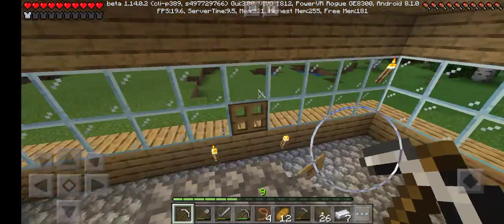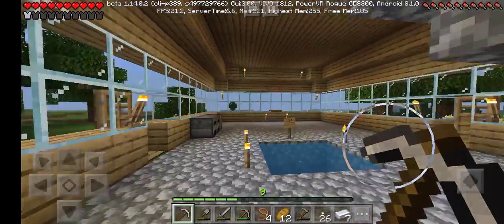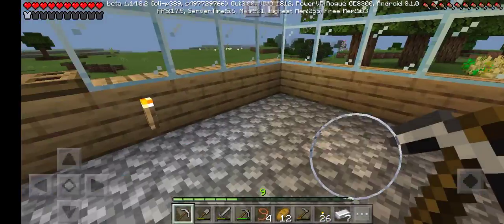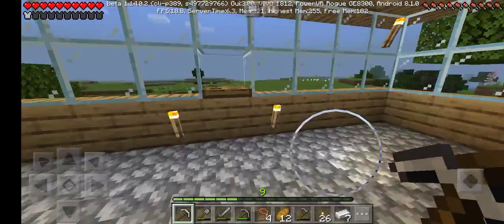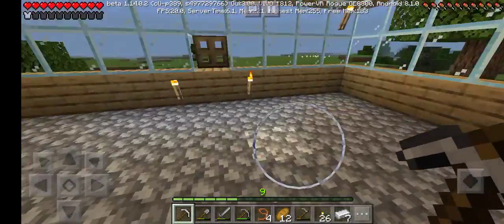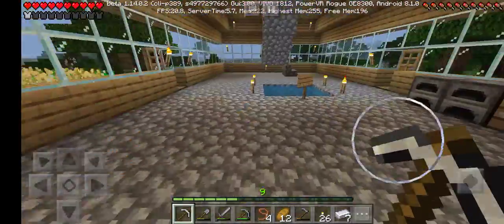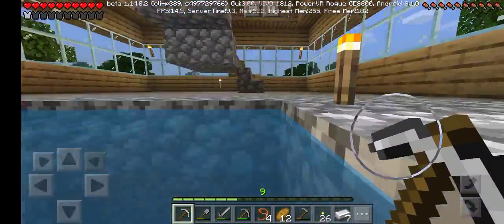My house is super big but there's nothing inside — I don't know what to put inside. The idea is like a bedroom upstairs, and these are my beautiful windows. You can see the outside scenery even with the windows closed because it's all glass.